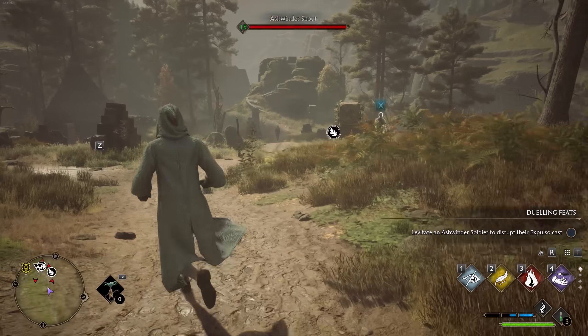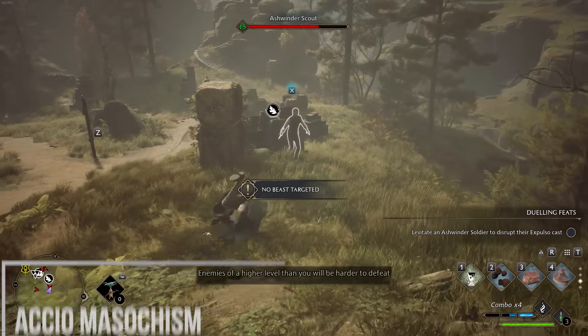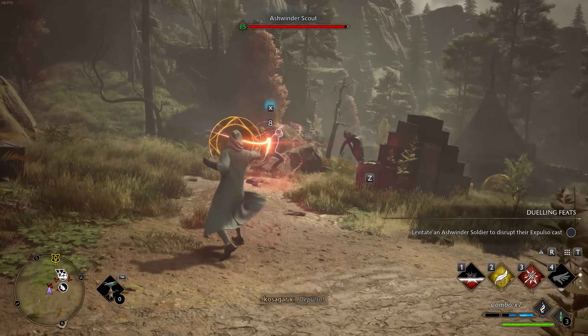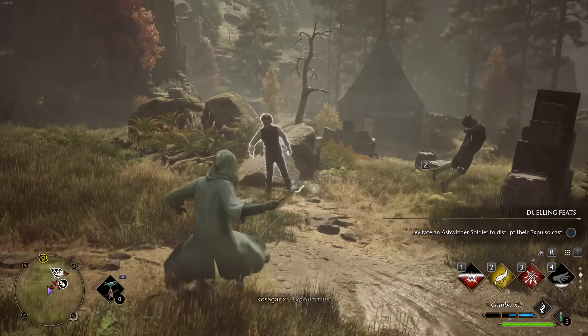Hogwarts Legacy has already gotten its first comprehensive overhaul mod. Acuomasticism allows you to overhaul the game from top to bottom with the goal of making it more difficult. There'll be more enemy spawns, more enemy health, harder challenges to complete, more expensive recipes to buy, a higher level requirement for talents, and a bunch of other options if you're interested.